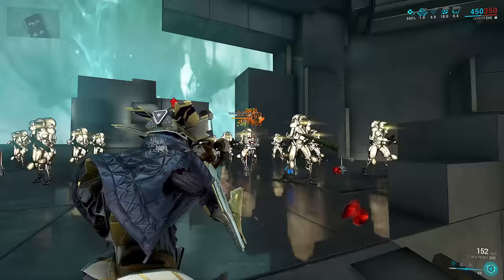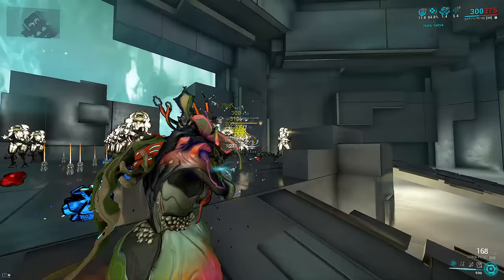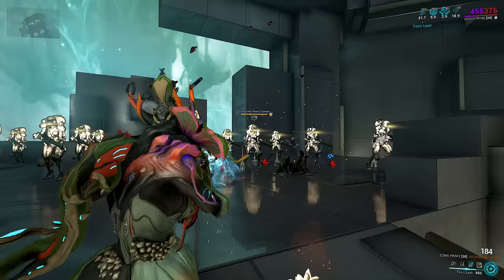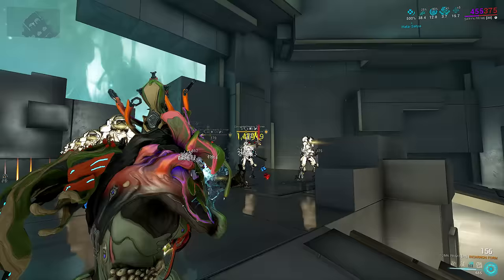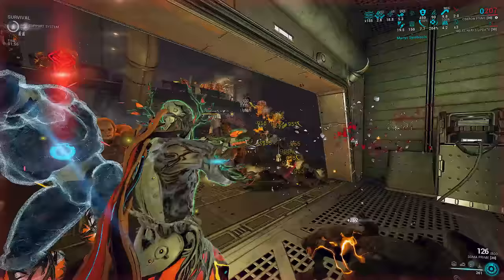Zephyr Tornadoes can stack Hadasatya while Soma is in Incarnon form, and Saryn's Toxin Lash can also. This is very similar behavior to Tenet Tetra's infinite ammo with Zephyr and Saryn at the moment. Zada's Whisper does not work with this. Not only do you get to stack Hadasatya on Tornadoes, but your crits are three times higher even in Incarnon mode. Saryn does get the Toxic Lash dot to triple-dip, so that's still super powerful even without crit inheriting. Yes, all of these are bugs — I don't know when they'll get patched, but enjoy it while it lasts.